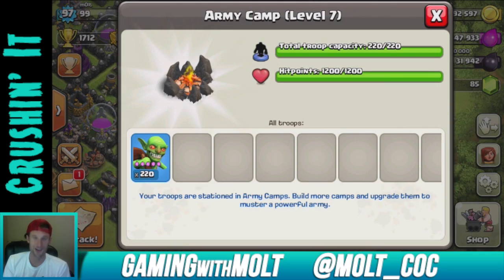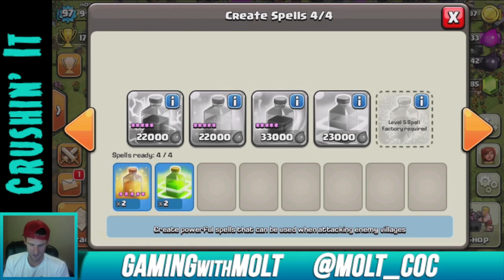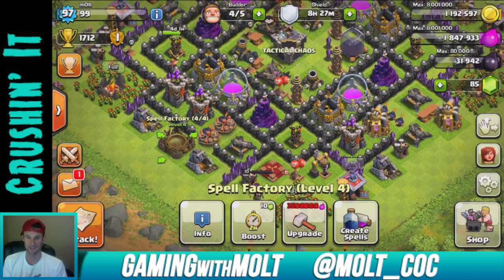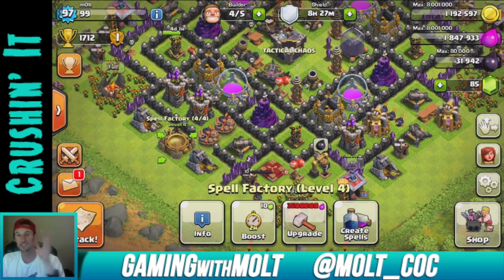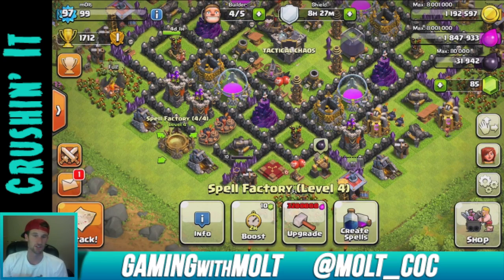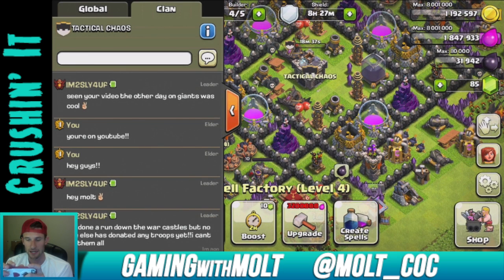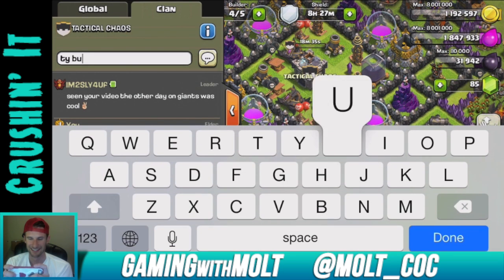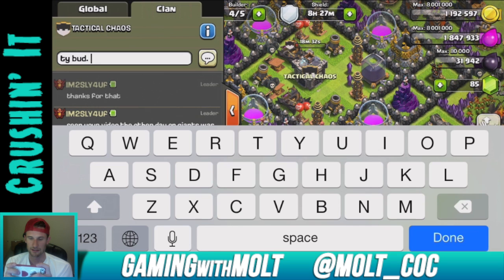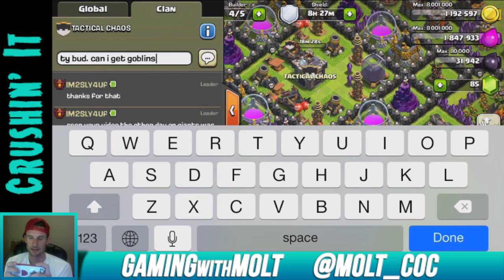I really don't know how well this is gonna work, we're gonna try it anyways. We have 220 goblins, two heal spells, and two jump spells. I'm gonna try and get the giants to funnel the goblins into one area and just see what they can do. While we wait on the rest of these goblins, can I get goblins from anyone?